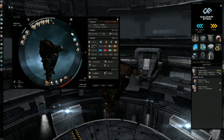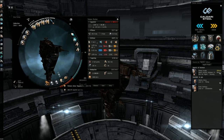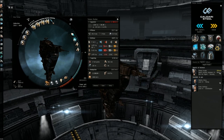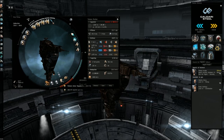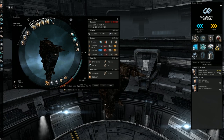For the low slots I have the damage control, the medium armor repairer, two energized adaptive nanomembranes, and the gyrostabilizer. I like to keep the medium armor repairer on hand because when I get damaged, I won't have to stop at a station to repair myself — simply having it in space while I travel is very easy and convenient.